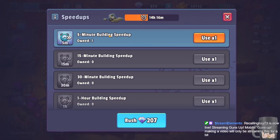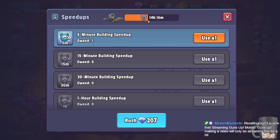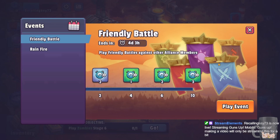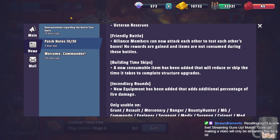Next is a new type of consumable: rush tokens, or speed-ups. These are used in building and skip however much time is shown on them. This is a five-minute one that you get from the new daily achievements. If I use this, it takes five minutes off — and it did. It's a nice new consumable you can get from there.